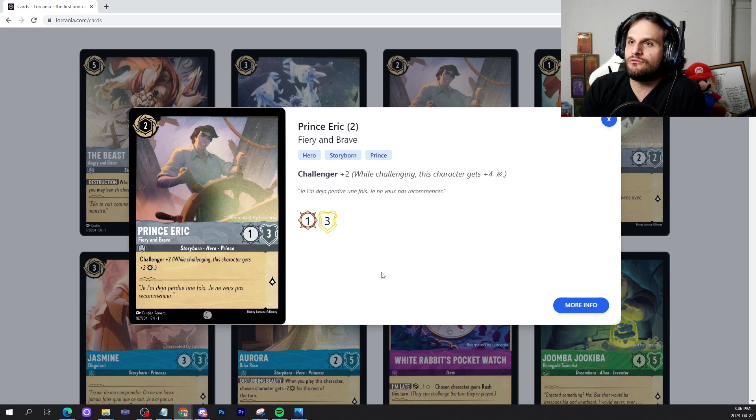Now we have Prince Eric, a hero story one prince that costs 2. It's a 1-3 for 1 lore with Challenger plus 2 — it's basically a beefed up Captain Hook with extra defense and extra play cost. The nice thing about Captain Hook is that it costs 1, but this can survive hits and costs 2. I don't know if this card will really see play. Challenger is a really good ability and it will take a hit — it can get rid of 1-cost 2-2 characters and not die on the crackback. That could be valuable, but it could just be attacked again and only do 1 damage. I'm not a super big fan of this card, but I wouldn't be surprised if it sees play. It's 1 lore, it's kind of okay.